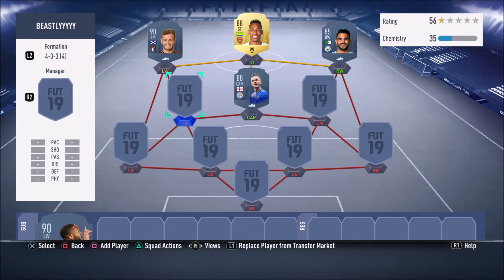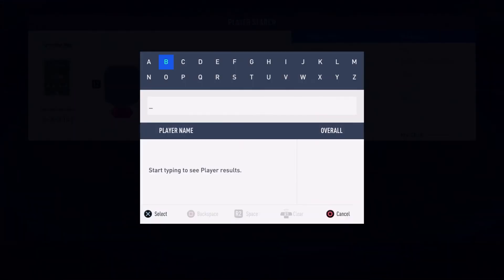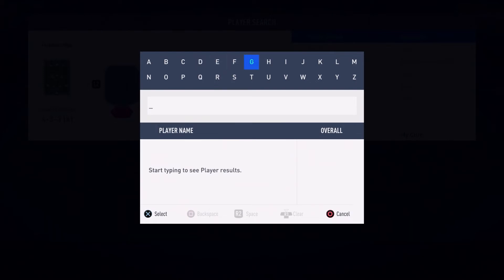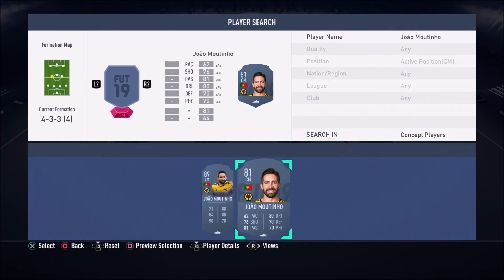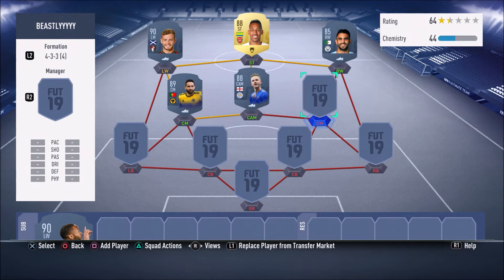In the left centre-mid position, we have yet another Team of the Season — an all-round versatile Team of the Season in the name of João Moutinho. This guy can literally attack and defend. He's going to be that player roaming around on the pitch, winning the ball back. He's a mix of an anchor and a finisher, and his passing and dribbling are very good. He's literally an all-round beast — you guys need to go ahead and get this card.